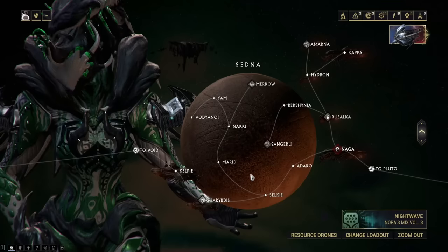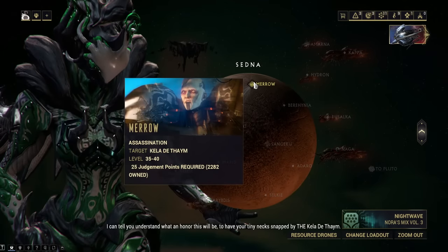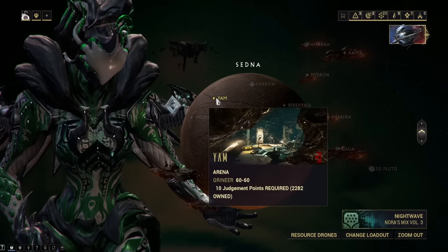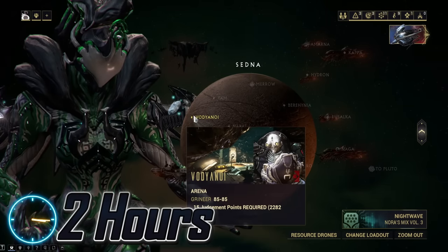Saryn. Her parts will drop from Kela De Thaym on Merrow on Sedna. You will also need to grind those arenas on Sedna to get a high enough rank to fight Kela. With having to farm the arenas as well, this will take 2 hours.